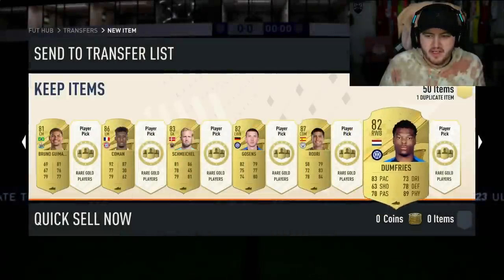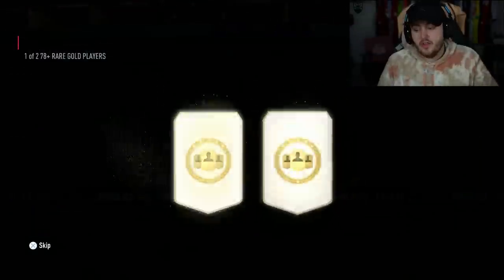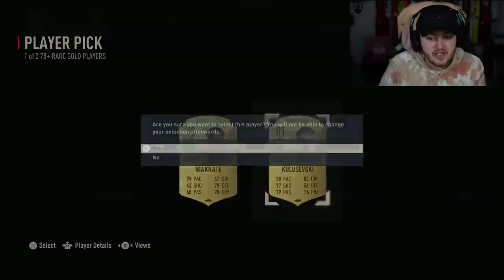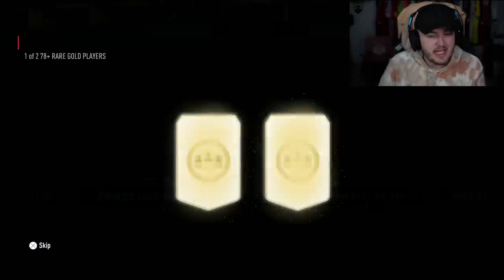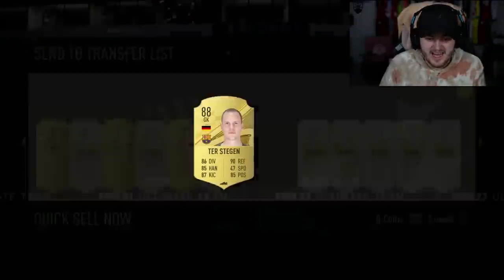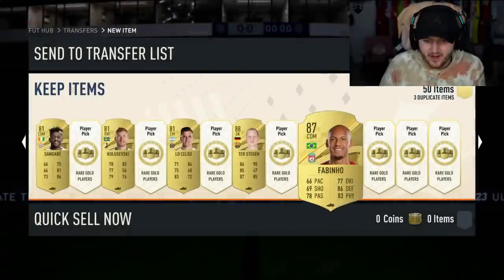Enrique's got a plan and to be fair they haven't lost yet - they won 7-0 and drew 1-1 against Germany. If you keep Germany to one goal, clearly you're doing something right. Then - a Ruben Dias 88, nice! This second set has definitely been better. We are still getting 88s - to Stegan! Oh my word, this second set has been incredible.